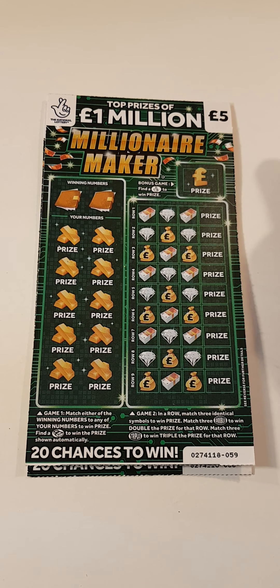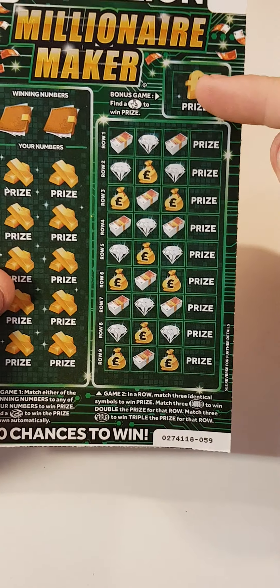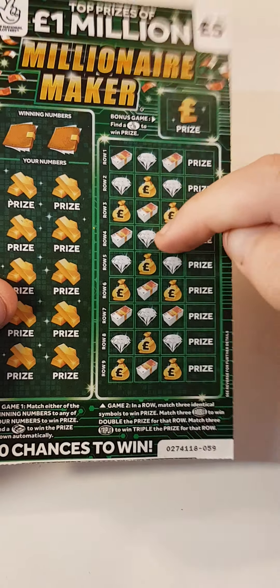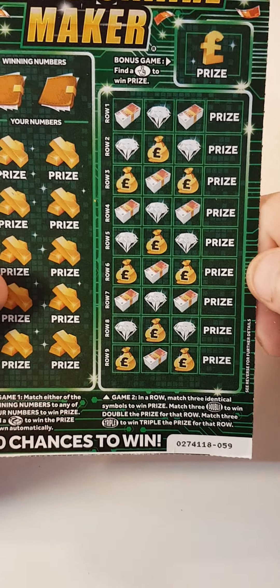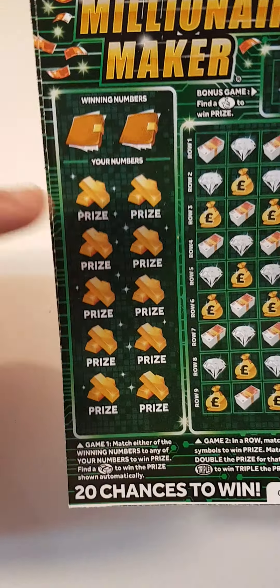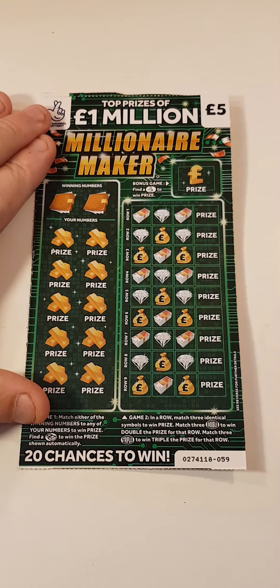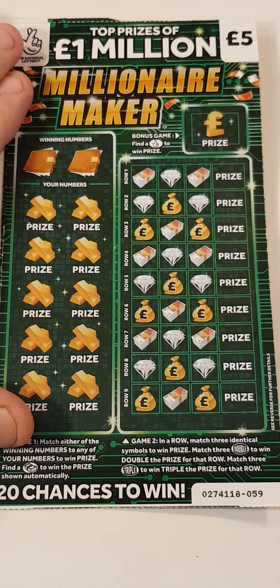Hi there guys, so we have two of the millionaire makers, we got card 59 and 58. All I have to do is find fingers in that box. You will find free triples - it's triple a prize - or free doubles for double the prize. It might say winning numbers. Let's see if we get anything at all.